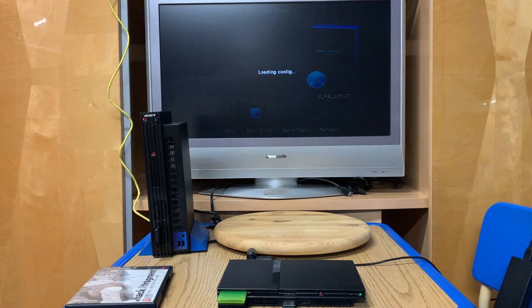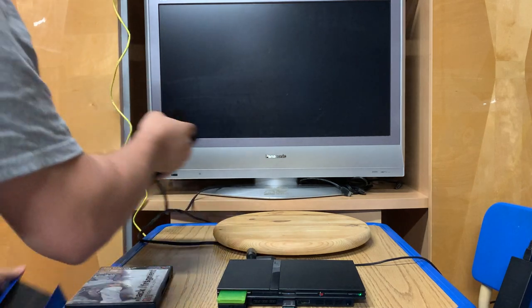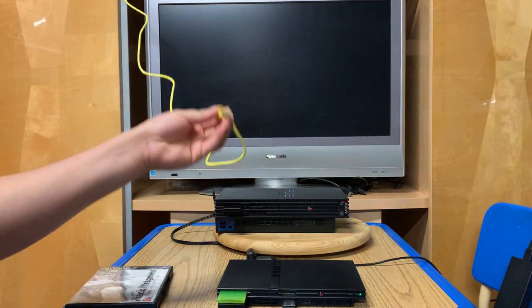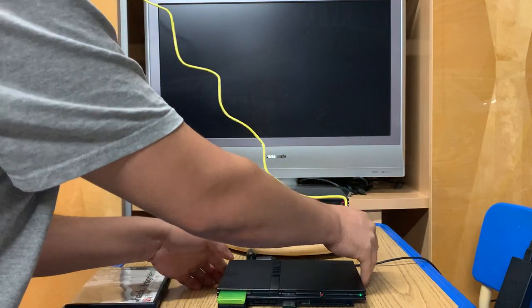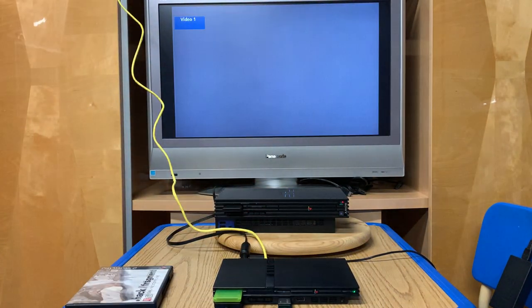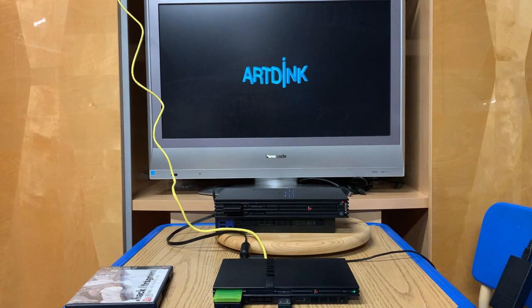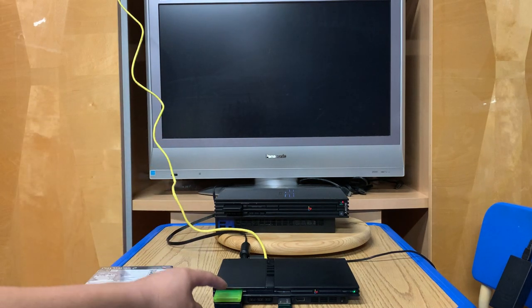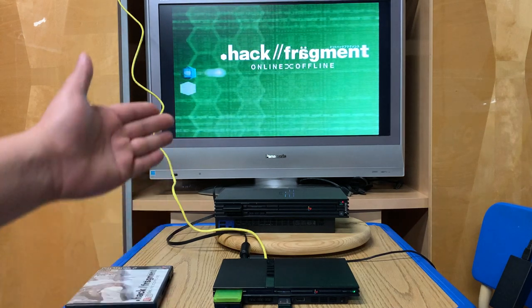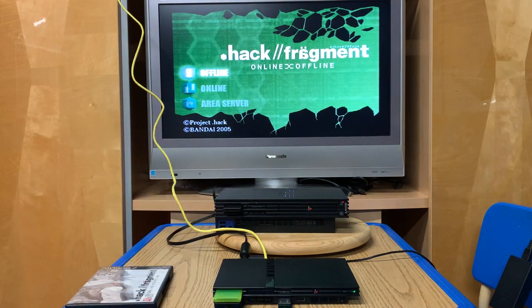We're going to hit X to run. At this point you can connect your ethernet cable onto your console so we can get access to playing the game online. But first we have to configure our ethernet connection - there is no network setting saved at the moment. And voila - we have .hack Fragment running from USB on my PS2 console.